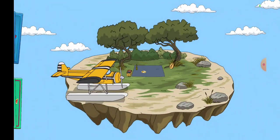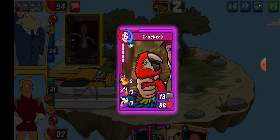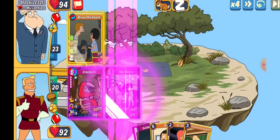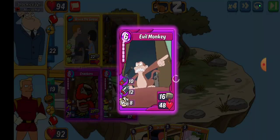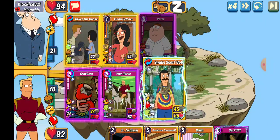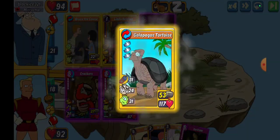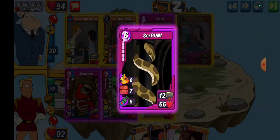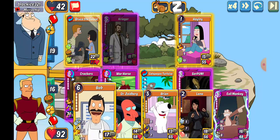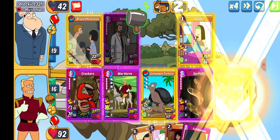Speaking of which, Rumble is going on - three rounds left after this. We got Black Ice 321 again. We're gonna go Crackers and get that Cripple All going. Oh, Bruce the Goose - that is a problem, but they are not motivating so we take that down. Get some Crazer going. We're going Galapagos - we almost get the one shot. Take down on two and it's over in three. Zoidberg and Brian both count as Animals, so there we go.